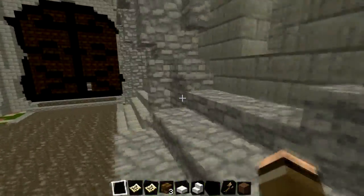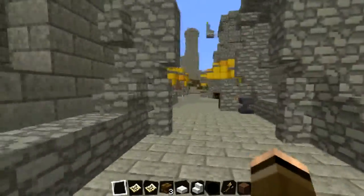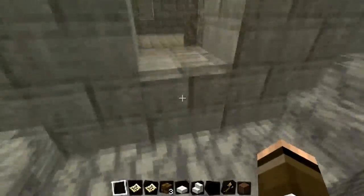I'll get rid of those maps — don't need them in my inventory. Let's just go inside and see if we can get inside one and see what we can explore. I can't find an entrance into any of them.